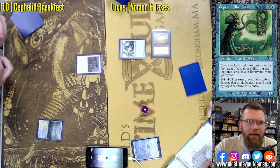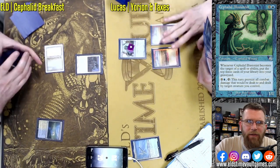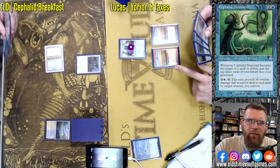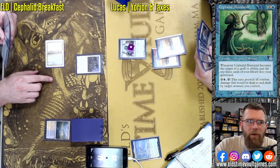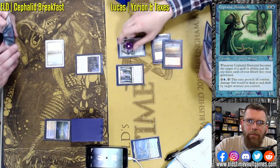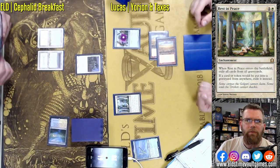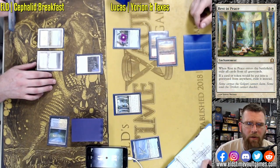Aether Vial on Lucas's side — that's going to make all of his creatures have a quasi-uncounterable flash to them. Activating Vial to put in creatures end of turn or in response at the most inopportune times for the opponent. Very often a turn one Nomads does mean that it's going to be a turn two attempt. And a Rest in Peace — so probably can't attempt from here. Rest in Peace is going to exile the graveyard and keep it a non-factor for the rest of the game, so no more Narcomoebas.